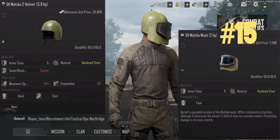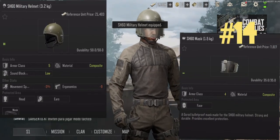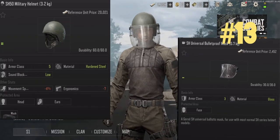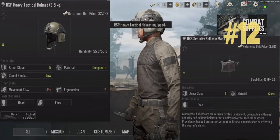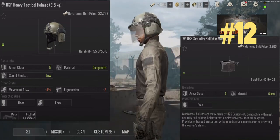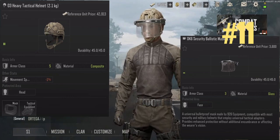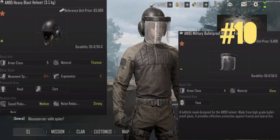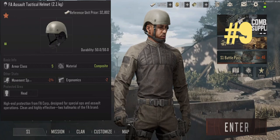There are seven tier five helmets and the SH-Matsuka II comes in last due to severe sound block. The SH-60 is next due to poor ergonomics, material, and durability. The SH-50 and RS-P Heavy have low sound block which is holding them back from a higher position. The O3 Heavy helmet has great speed, weight, and ergonomics but low durability and poor material. The AN-95 comes in second with excellent titanium material and nice durability but has big speed and ergonomic reductions holding it from the top spot. The FA Assault takes the top spot for tier five with excellent speed, ergonomics, and low weight combined with good durability.